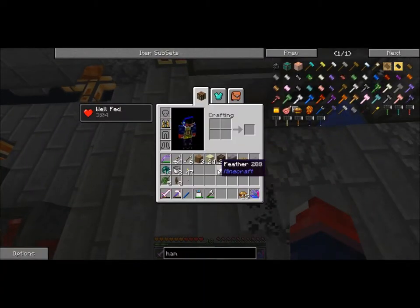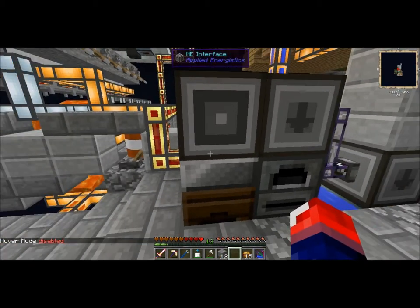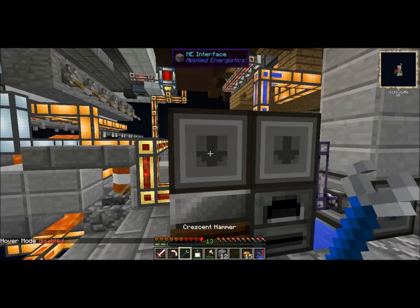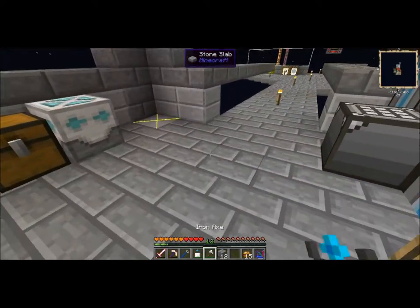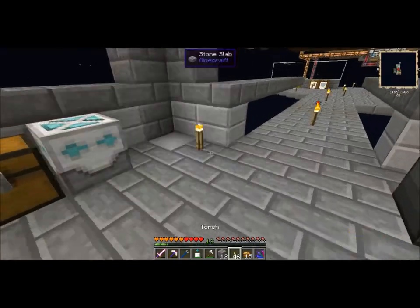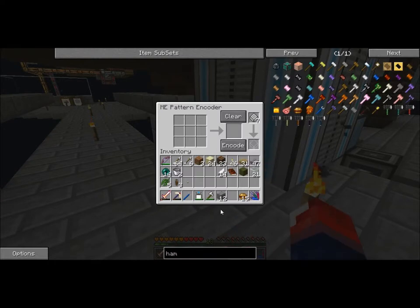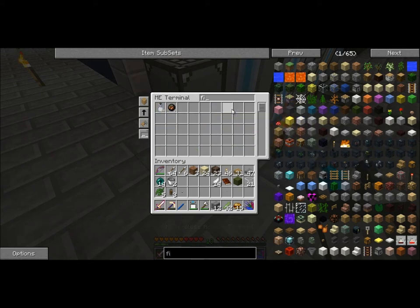That's not the correct spot. Basic import bus — shift right click — and ME cables: got it done. It's kind of cool to have the hover feature on the jetpack. Everything should be set. We need to set this to go into the presser. We've also got some places not lit up, probably done by those ghasts, so we need to set the recipe.